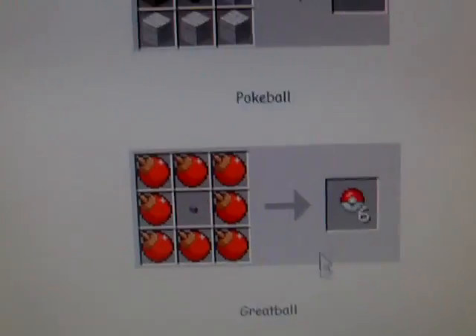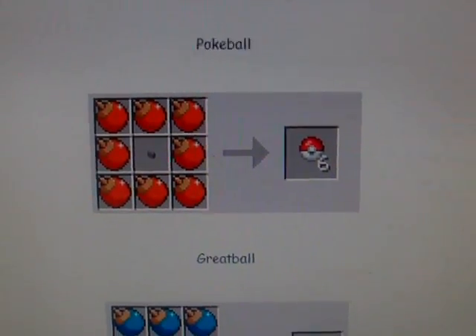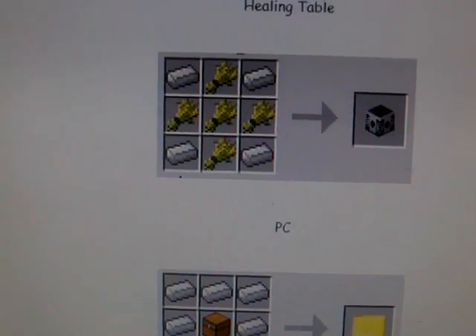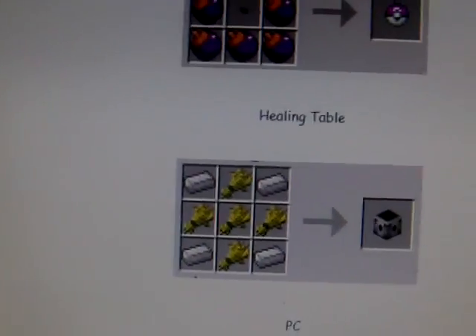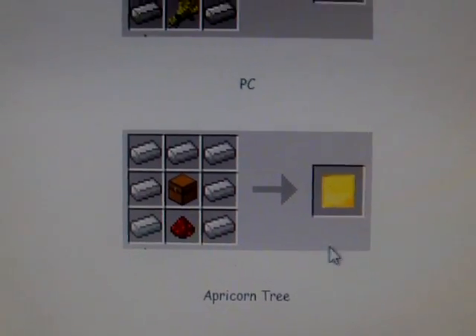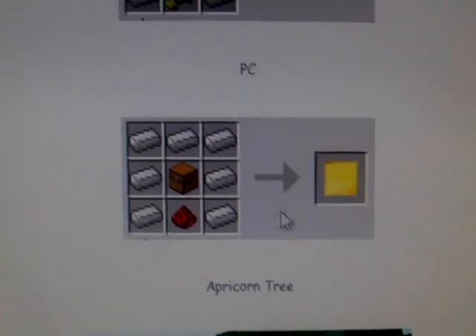There are new Pokéballs — look, we got new Pokéballs, different types of Pokéballs. There's even a healing thing, so now if your Pokémon is damaged you can just put it in there and heal your Pokémon instantly, like with the nurse.